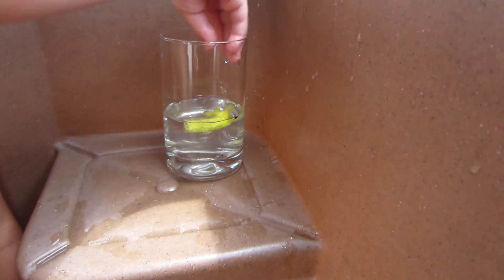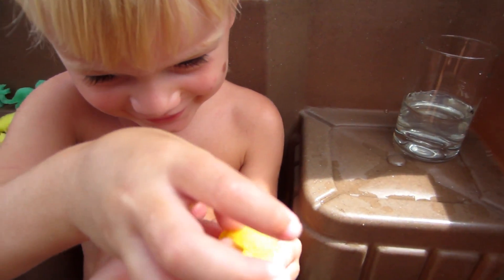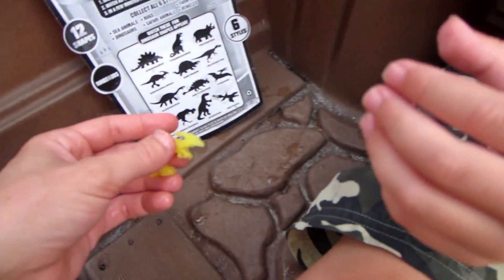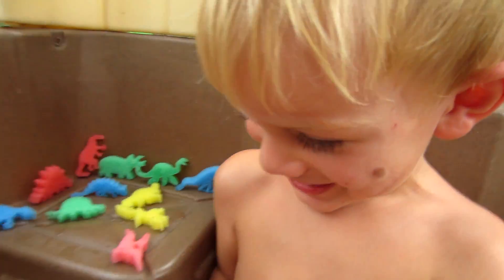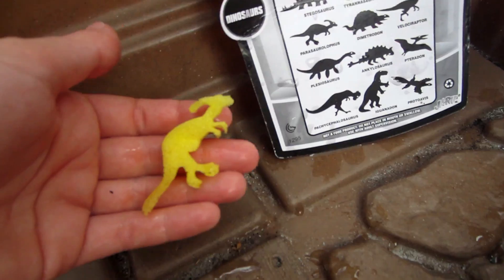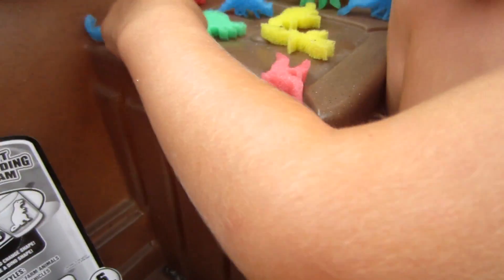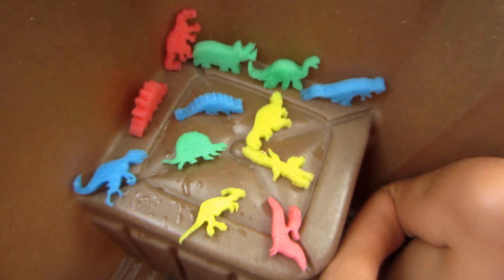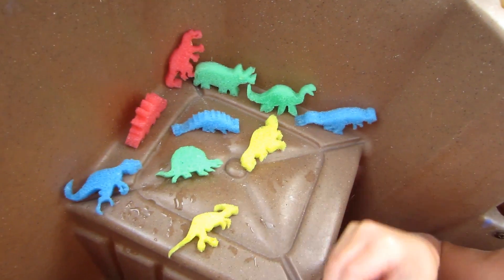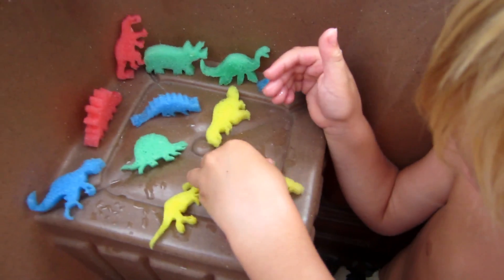One more - you wanna get him? What is that one? A dinosaur. Which one is that one? Oh, he's the one with the thing on his head. The Parasaurolophus. He's cool looking, I like him. He looks like he'd be friendly - I think he's friendly. That one's not friendly. He might eat you. Look at all the dinosaurs! You wanna put them in the pool? Let's count them first.